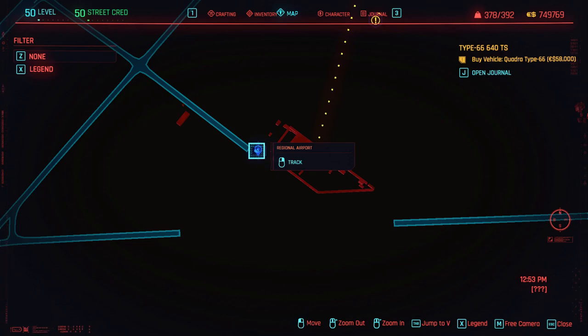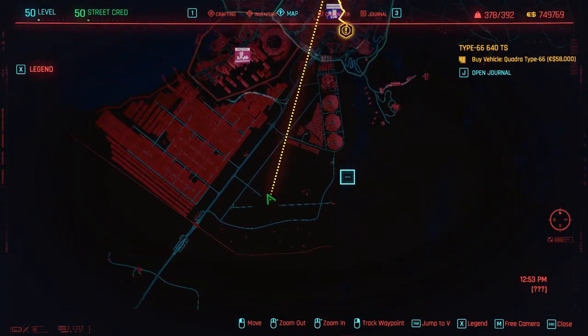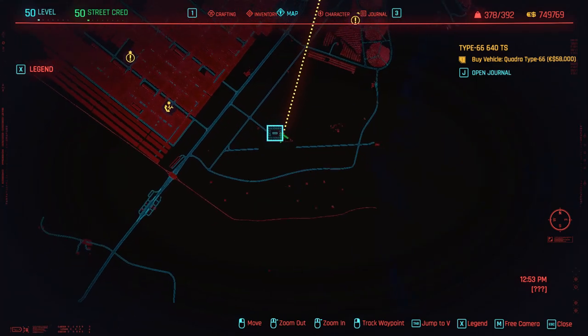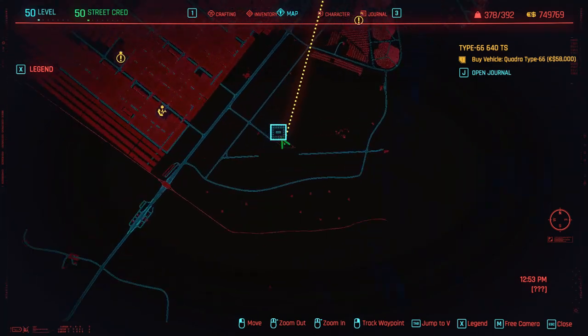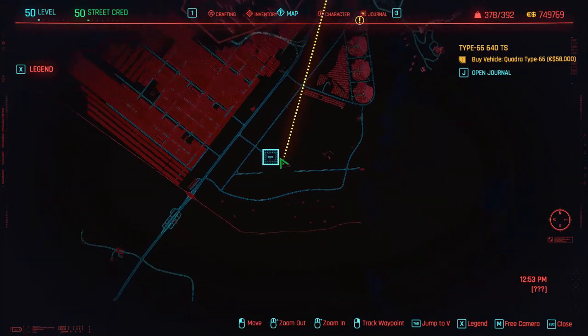You need to go to this location on the map and land on the regional airport fast travel point. It's in the south area of the city. Put the marker on the blue dot for Festival Regional Airport and go there.